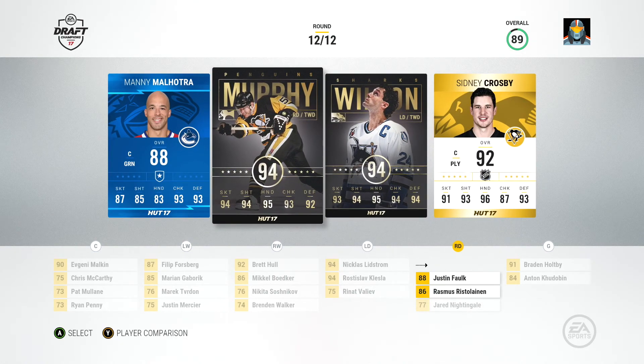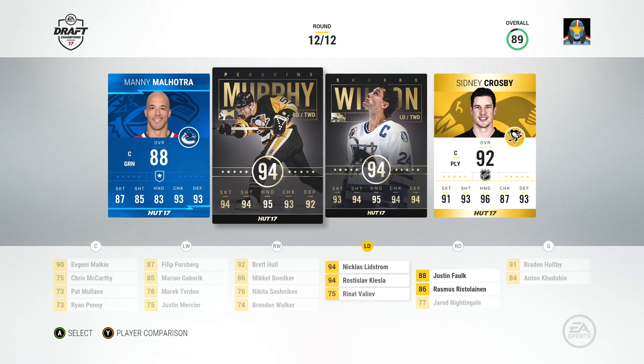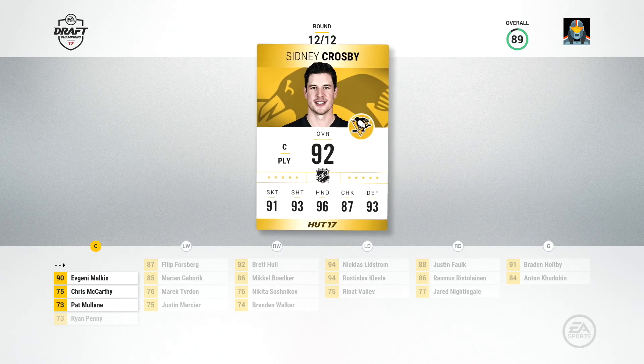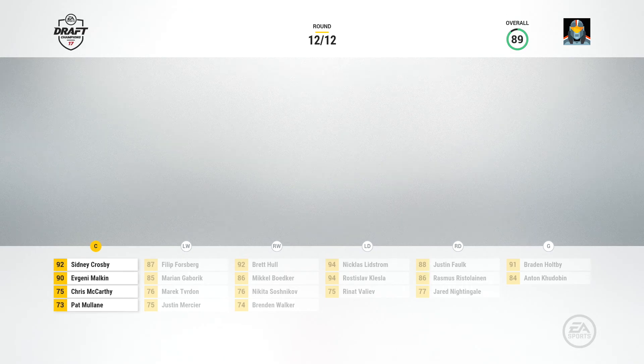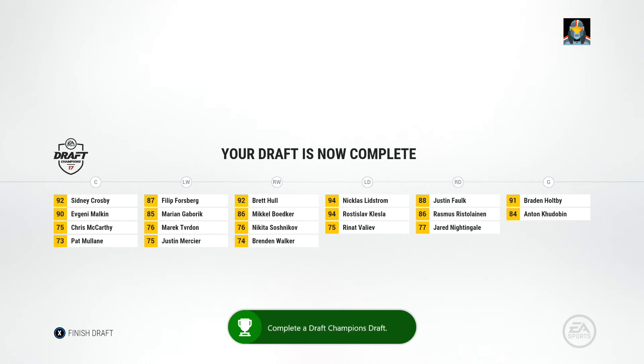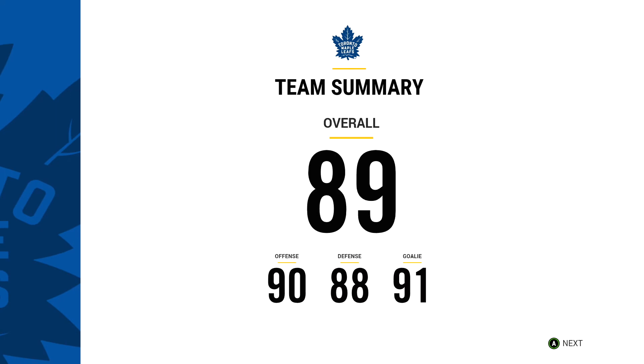Oh — do I go with... Sid. I gotta go with Sid, I think. Or Manny Malhotra? Who should I get? Nah, I gotta go with Sid. That 1-2 punch at center. Your draft is now complete. Overall — let's see what we got. 89. Not bad.